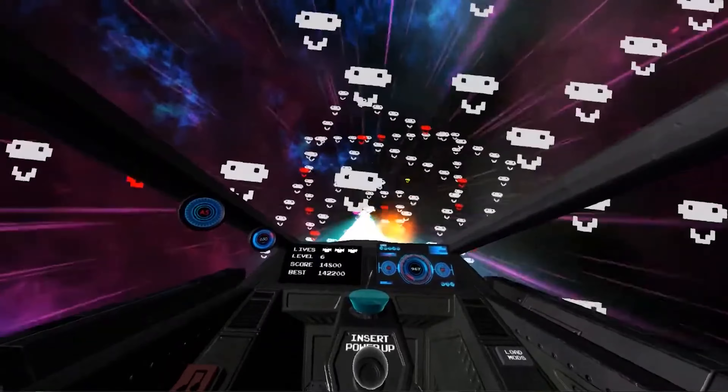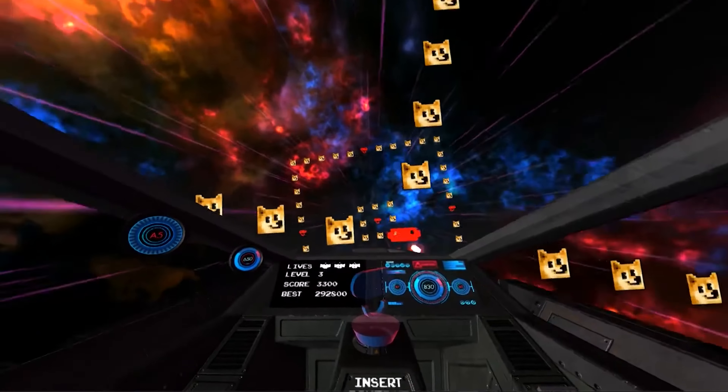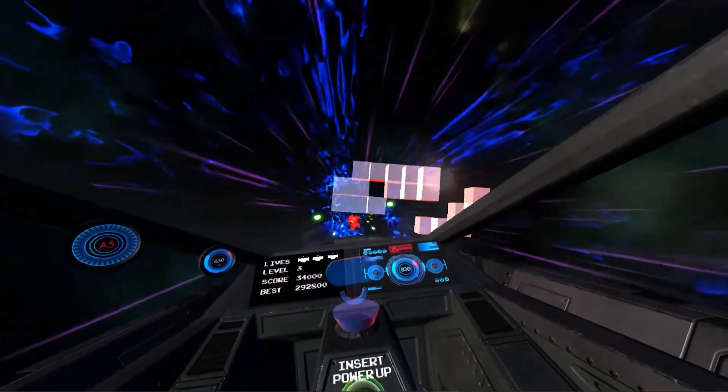You can import your own nemesis and fight against them in space. Add your own memes or photos and face them head-on, this time with a ship and laser cannon. Nebula Nemesis costs $11.99, is rated comfortable, and supports the Rift and the Rift S.